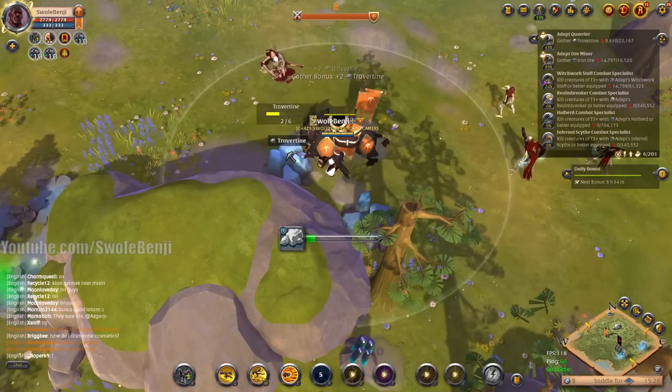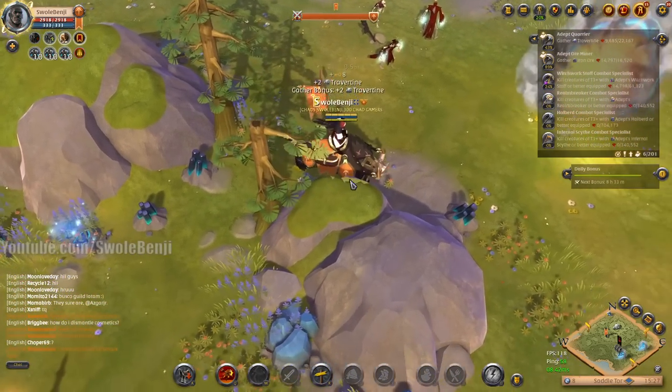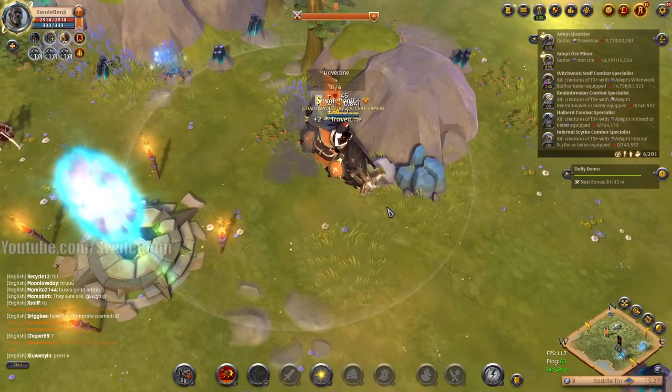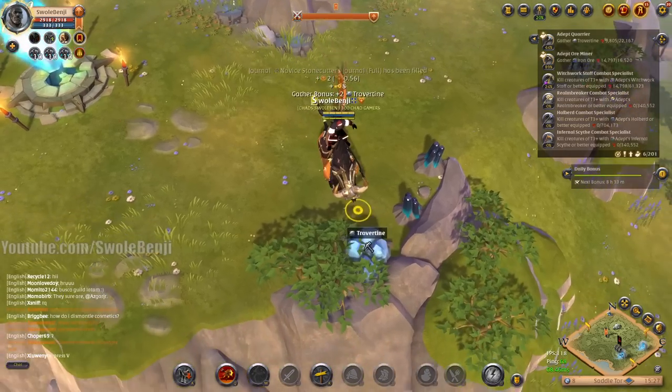If that guy was rolling around in full 8.4 combat gear and not doing a transport, I'd be more worried — watching his nameplate, checking if he's dismounting, listening for sounds off-screen to see if he's setting up an ambush. But he's just doing a tier 2 transport, and going through Saddle Tour is the long way around — not efficient at all.